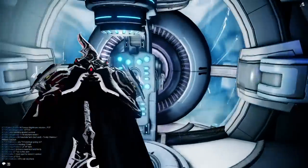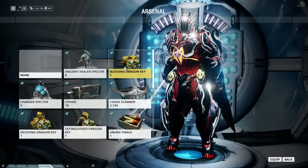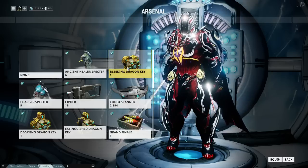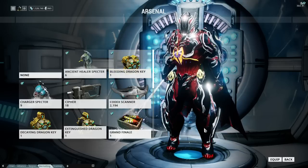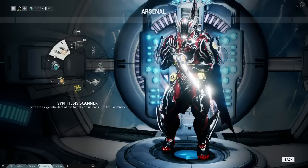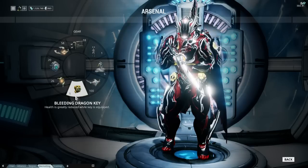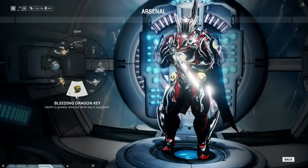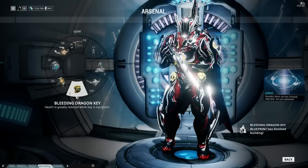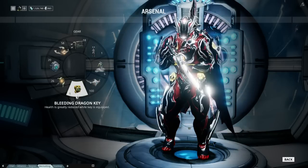Once crafted, go into your Gear menu, find a slot, and equip the Dragon Key — for example, the Bleeding Dragon Key. Don't equip all four keys at once; that would be ridiculous. As long as it's equipped in your gear, the effect will be applied once you enter the Derelict. One important thing to remember: vaults do not spawn on Assassination or Defense missions. All other mission types — Exterminate and so on — will have vaults you can find.